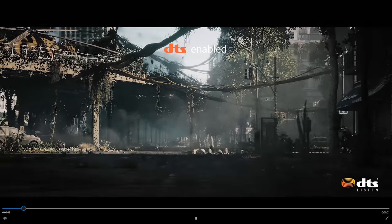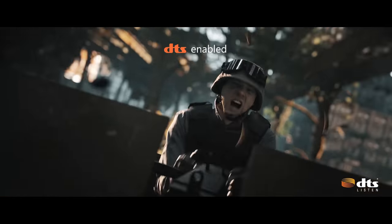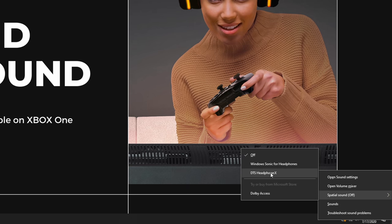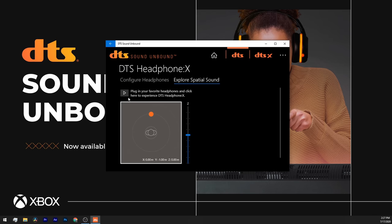After the trial, you have the option to buy DTS Headphone:X for $19.99 USD, which includes the decoder on PC and offers that coveted hair-raising, heart-pounding multi-channel 3D audio. This is a one-time purchase — no subscription model. Once you've bought it, select DTS Headphone:X as the renderer from the speaker icon on the Windows tray, and you're done.